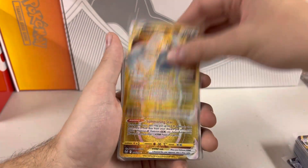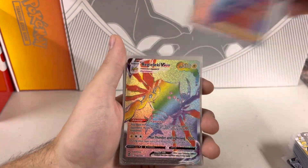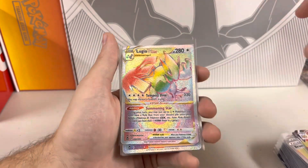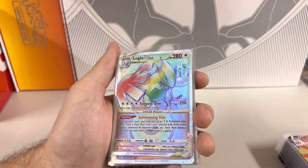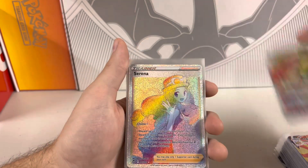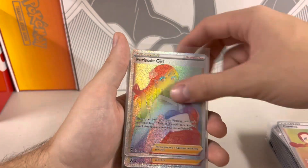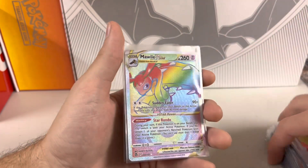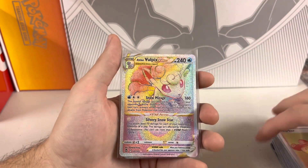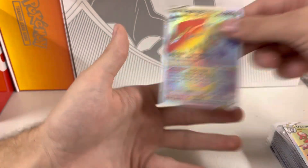A beautiful Lugia V-Star trainer gallery — we actually doubled up on that. Brandon Secret Rare — when you pull a trainer secret rare, it kind of hurts my soul a little bit; I'd rather have a Pokemon. Lugia V-Star Secret Rare — this is an expensive one. Serena — two Serena waifus. Candice. Another girl. Malwild V-Star. Worker. Alolan Vulpix V-Star. Unknown V-Star. And Reggie Drago V-Star. That's it for the secret rares.